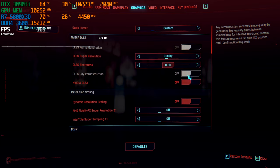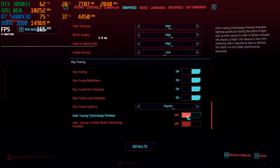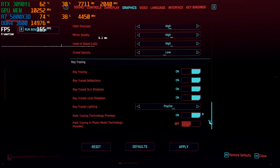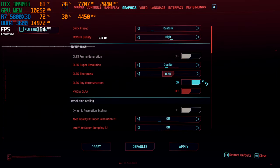Looks like we need to enable the path tracing technology preview to enable the ray reconstruction setting. Let me do a quick save, back out to the menu, go ahead and enable that, then go back up and enable the setting.